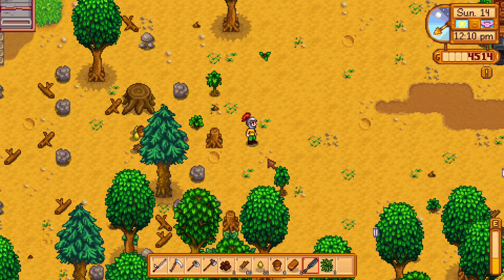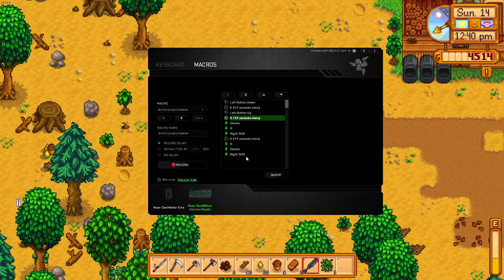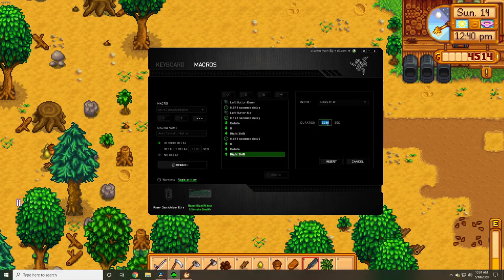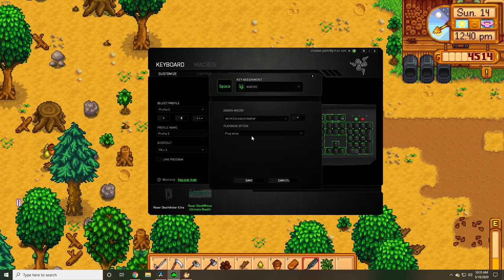Keep in mind this works amazingly for the club as well. So that's basically everything, but there's actually one more thing you can do to make this even easier. Go back to Razer Synapse one more time, and at the very end of the macro, insert a delay of 0.1 seconds. After we do this, we can go back to our keyboard and the macro we've set up, and under playback options, set this to play while the key is pressed.